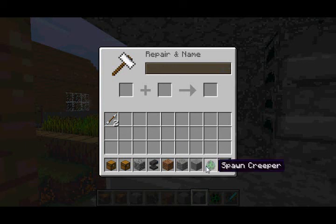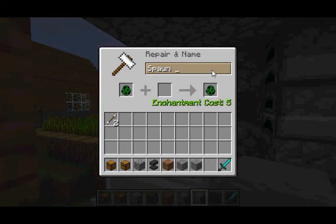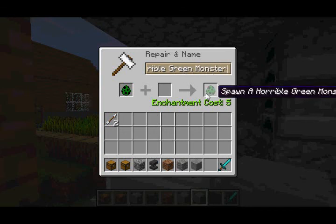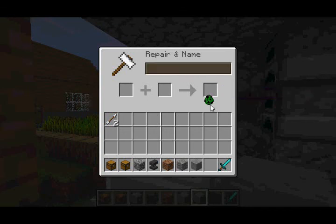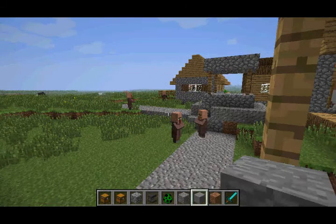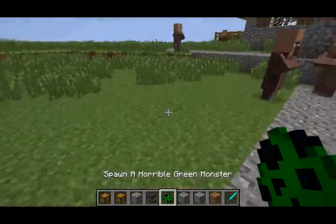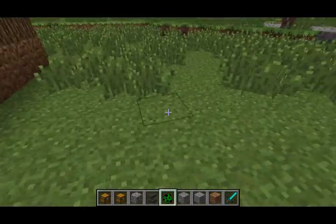Another feature added in this snapshot is that they made improvements to naming containers and mob spawning eggs. So if you rename a mob spawning egg by using an anvil, it'll apparently apply the new name to the mob that it spawns. It's not really obvious at all, because the name doesn't actually appear when you spawn it. But the game just identifies it as the new name for the mob. As you can see, I'm going to spawn a creeper here — a horrible green monster, basically.